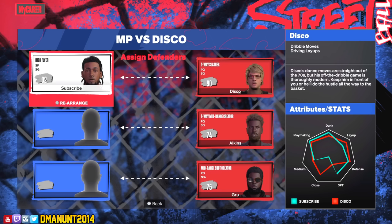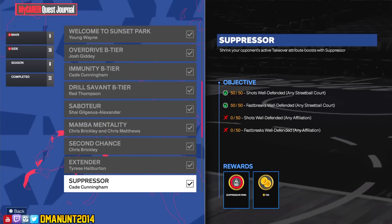For the 40 blocks, once again go to Sunset Park and play against Disco. With that 73 overall build with block maxed, all these opponents in this challenge are six foot and under, so you'll be able to block them easily. They try to drive to the paint constantly, so just block them 40 times and you're done. It looks intimidating, but you can knock it out easily by playing Rodney and Disco over and over.